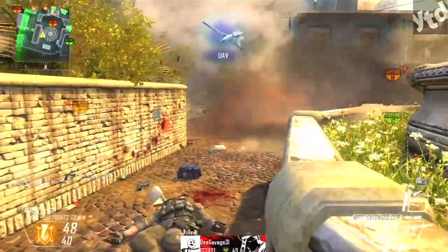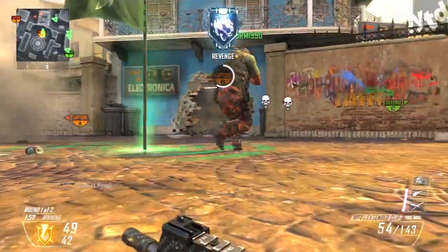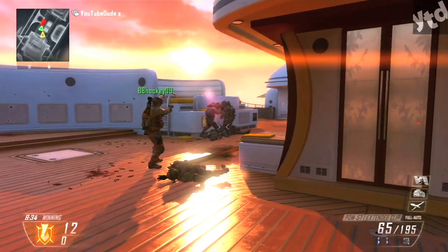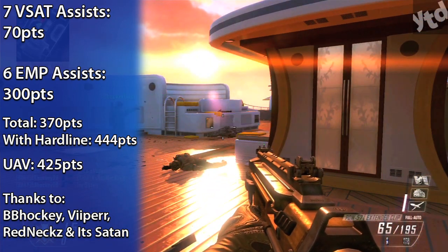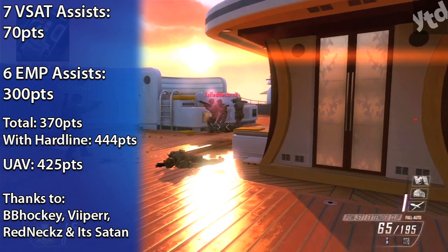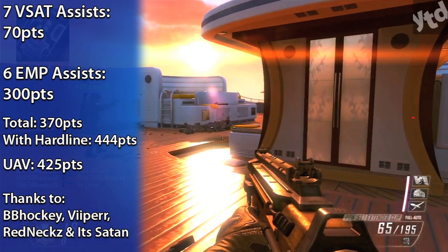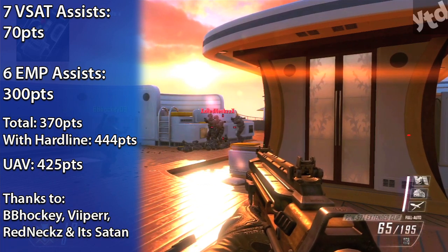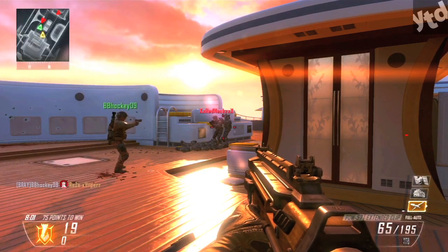Chances are you'll get it even sooner than that from all the other points collected from assists, objective points, shooting down a UAV, etc. Now a question people asked: does Hardline also work on assists? I did some testing and here's what I found. Normally a VSAT assist is 10 points and an EMP stun assist is 50 points. We generated seven VSAT assists and six EMP stun assists, totaling 370 points — not enough for a UAV which requires 425 points. But doing those same actions with Hardline's 20% bonus brings the total to 444 points, more than enough for a UAV. So the answer is yes, Hardline does work on assists.